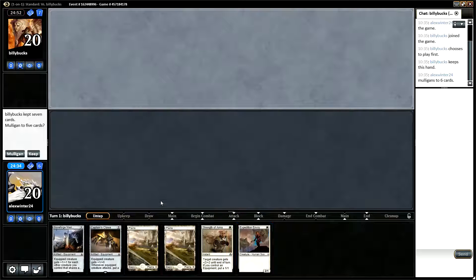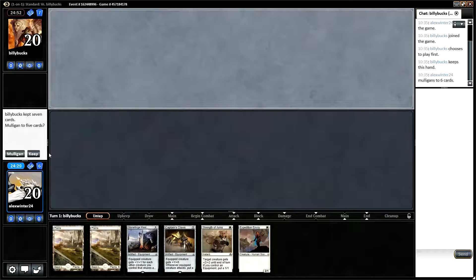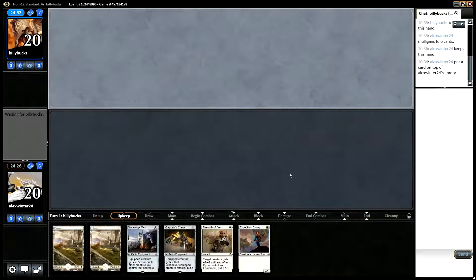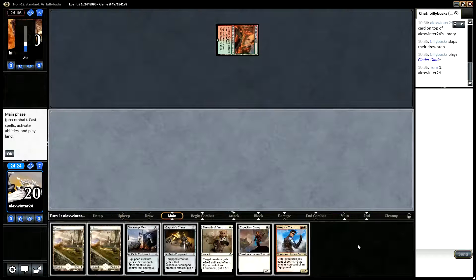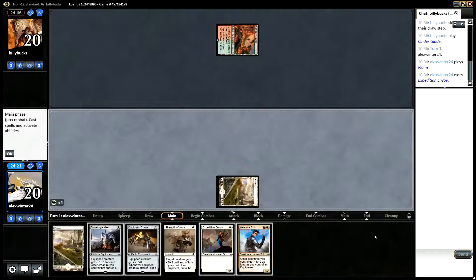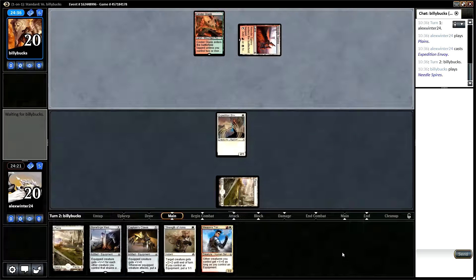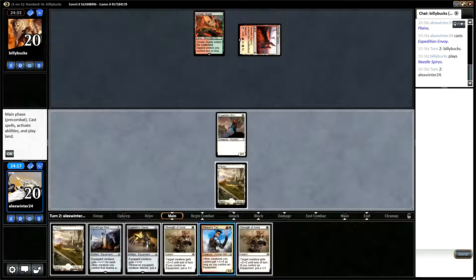This is better. We don't have a one-drop creature but we have the two equipment to go with it and the Strength of Arms. We'll probably put a weapon on top and hope to find a red source quite early. With our opponent playing Cinderglade, maybe some sort of werewolves deck, maybe a ramp deck — and the ramp deck is a more competitive one. Okay, Naya Tokens is what I'm going to guess at here.